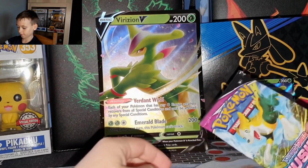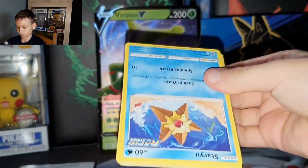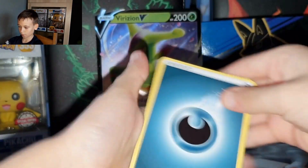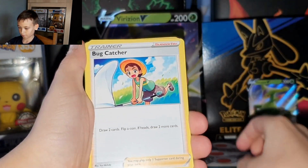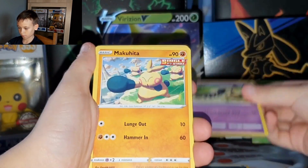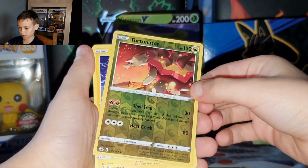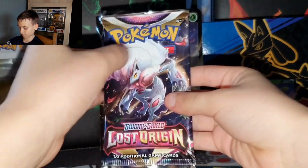I'm going to start opening Fusion Strike. There's a lot of energy. Rob Capture, Storyu, Panpour, Lost Hollow. We've got a non-holo. There's a little gold card there. We're moving on to a Lost Origin pack.